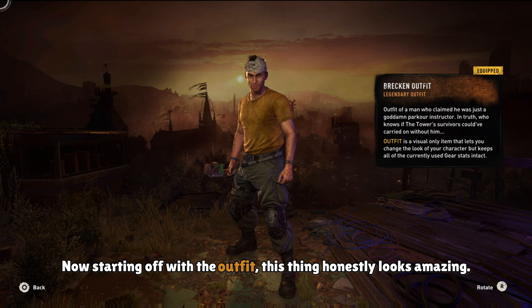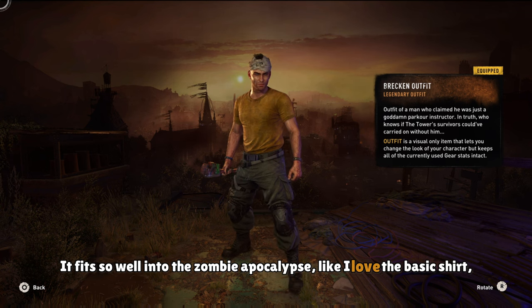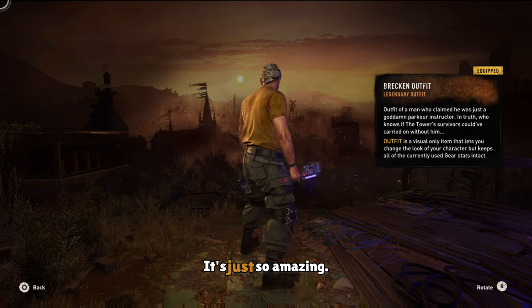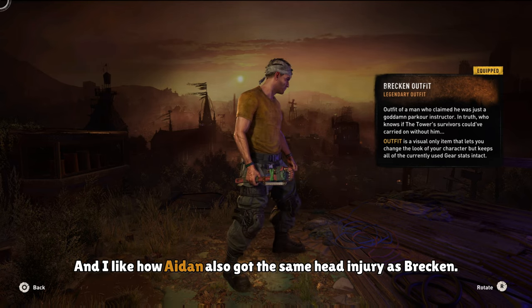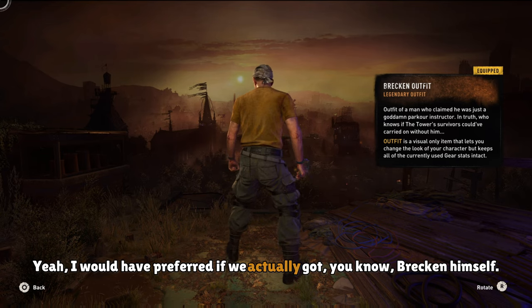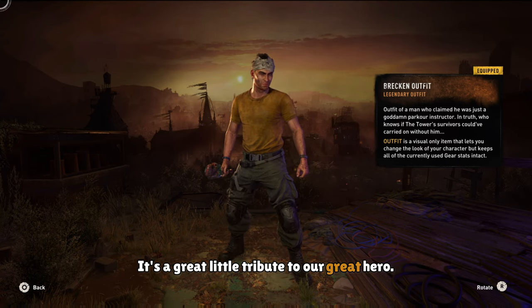Starting off with the outfit, this thing honestly looks amazing. I love this outfit — it fits so well into the zombie apocalypse. I love the basic shirt, the cargo pants with the knee pads. It's just so amazing. And I like how Aiden also got the same head injury as Brecken. I would have preferred if we actually got Brecken himself, but this is also pretty cool. It's a great little tribute to our great hero.